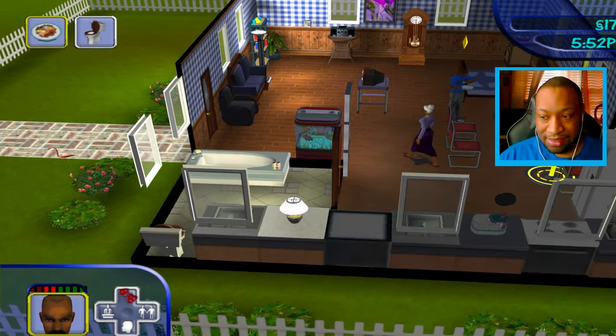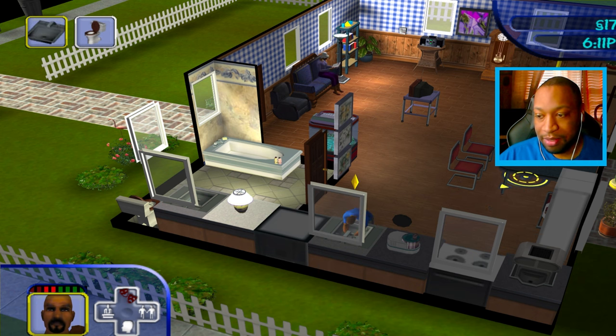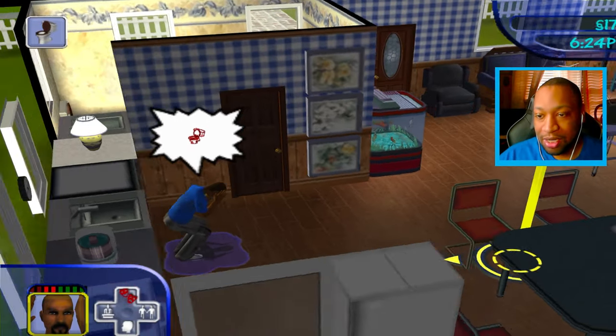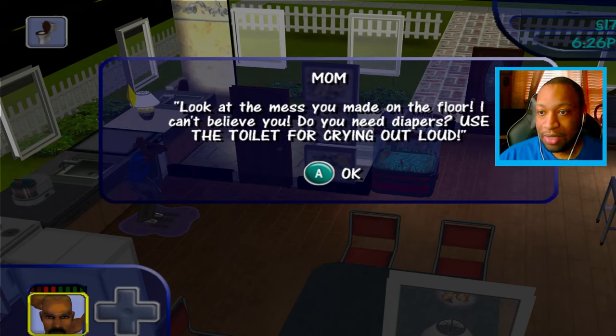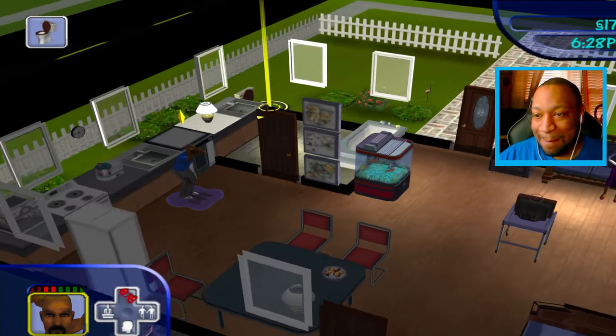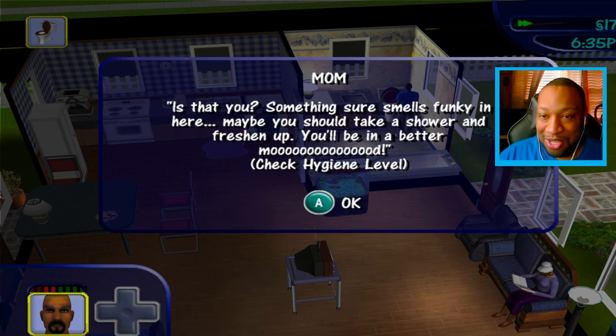Can we go anywhere — is there a club in this game? We need to make some friends. Put the food down and go to the bathroom! He's like 'yeah, let me just finish this plate real quick.' We're gonna pee ourselves here. Go to the bathroom! You pissed on yourself at your big age. 'Look at the mess you've made — I can't believe you. Do you need diapers? Use the toilet for crying out loud!'